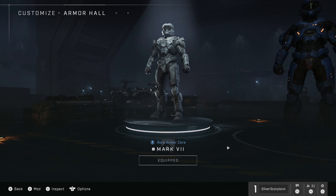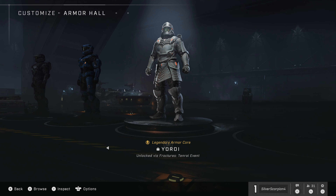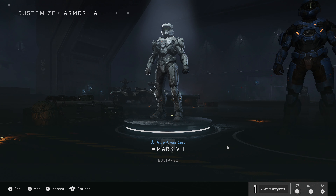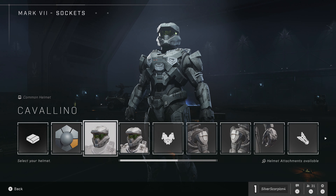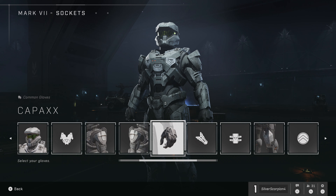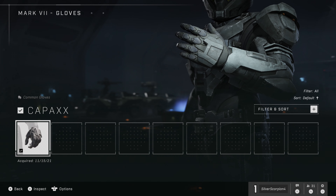Now we're going to back out of Body and AI and head to the Armor Hall. The first option here — again you could do this in any order. In the Armor Hall there are three different armor cores, but the only one available right now is the first one. Go to that one and hit the Mod button. If you don't know which button Mod is, look at the bottom left of the screen — it might be different depending on your controller or keyboard layout.